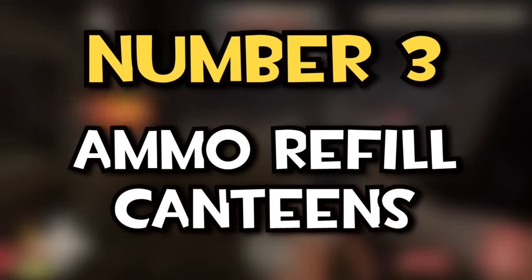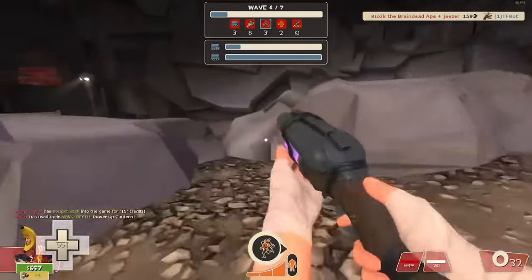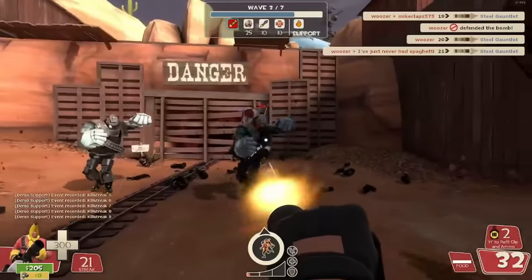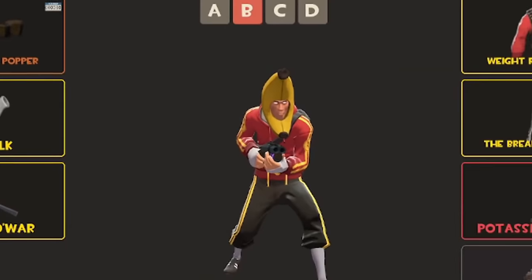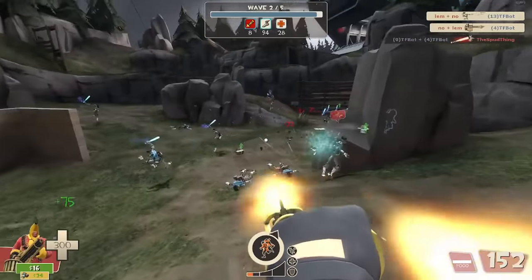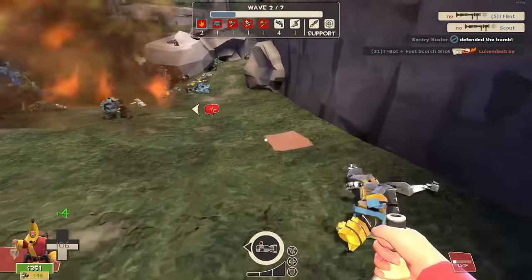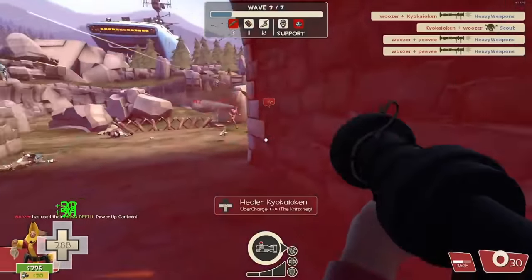Number three: ammo refill canteens. Staying on the subject of canteens, here's one that gets overshadowed by its two older brothers, but it really shouldn't be that way. While crits reign supreme in the late game and ubers top the charts for survivability, the benefit of ammo canteens — especially in the early game — is substantial, particularly with MVM's most optimal loadouts. The Heatmaker, the Beggar's Bazooka, and the Brass Beast are all fantastic weapons, but they undeniably have sustainability issues. So instead of incurring a DPS loss from running to a dispenser or an ammo kit, this canteen will keep you in the fight.